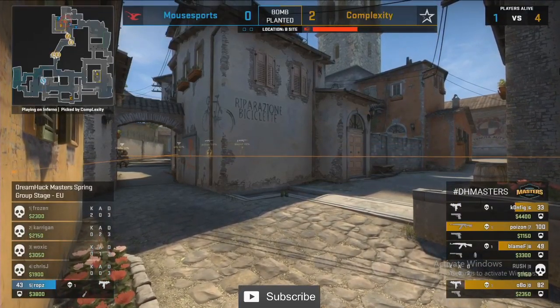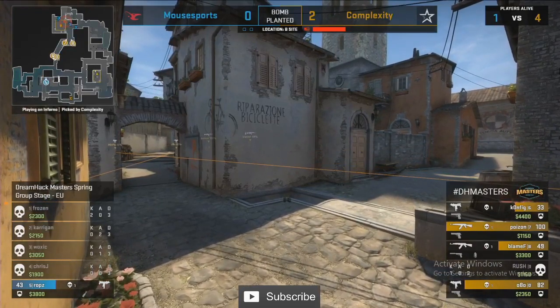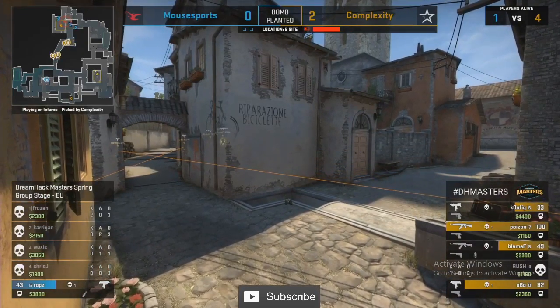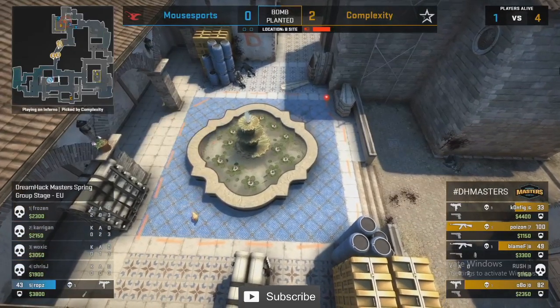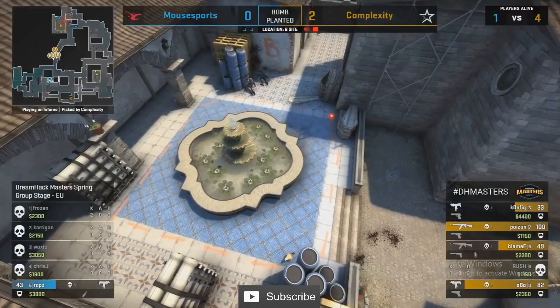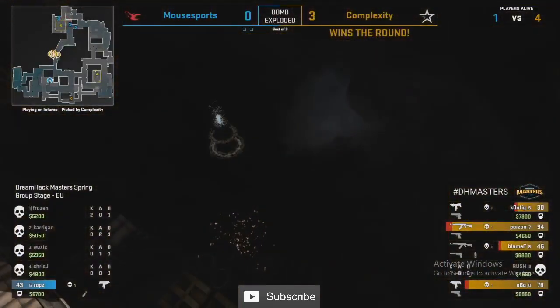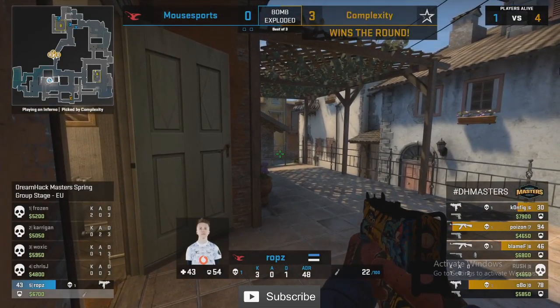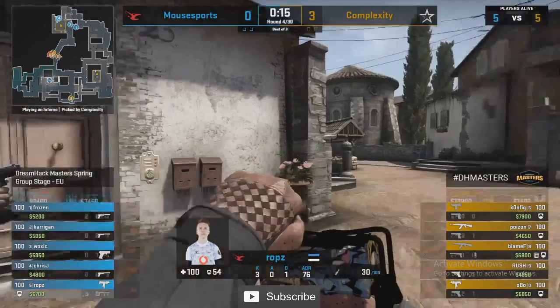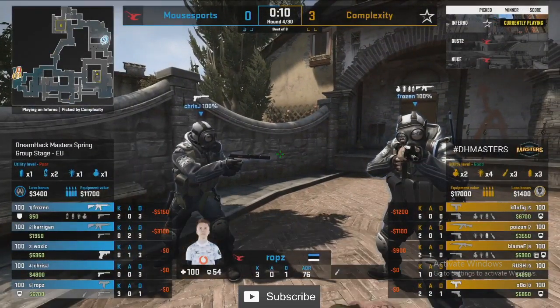He looks towards a CT boost where Frozen sits. Those rounds only fall apart when you don't check the CT boost inside spawn, because a player can let two players cross, get all that information, see the bomb, and take two or three kills even with pistols. Big check from Blame — he doesn't let Mouse Sports get away with that eco round.